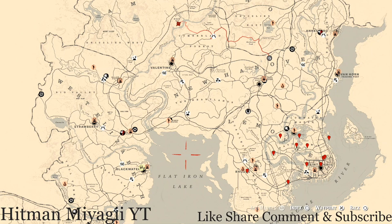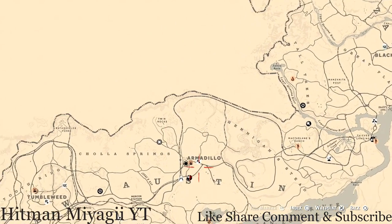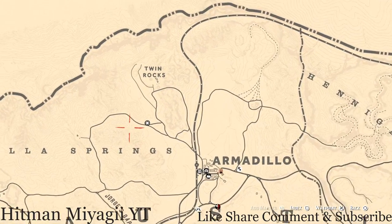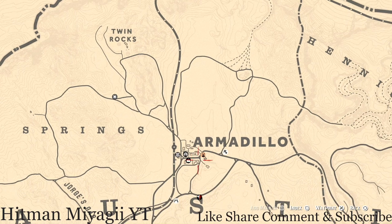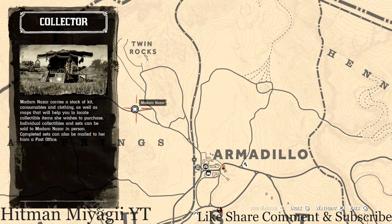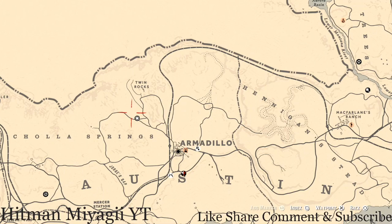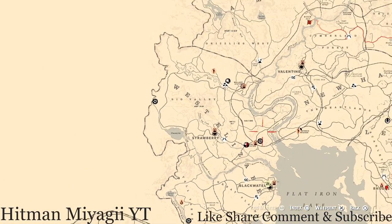Let's get to the first thing — Madame Nazar's location. Madame Nazar is down here right outside of Armadillo, right here at this location. To get to her I simply fast travel to Armadillo and run right up to her spot. She will be here until 1 a.m. Eastern Standard Time, New York time zone, East Coast time zone.